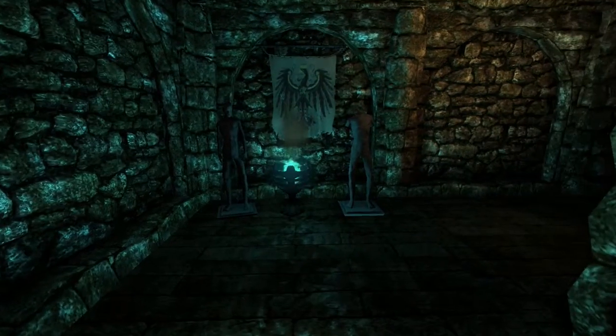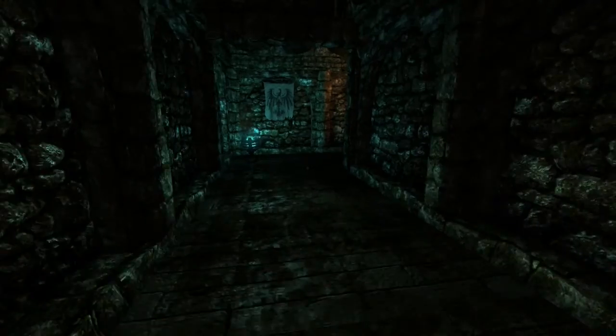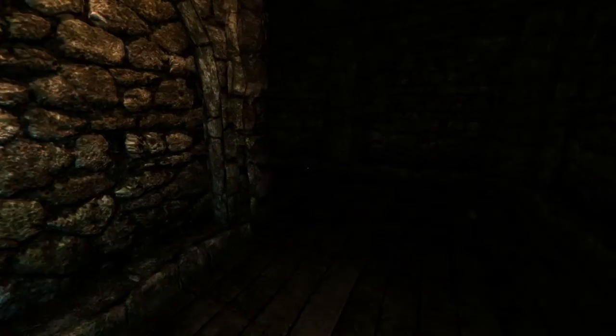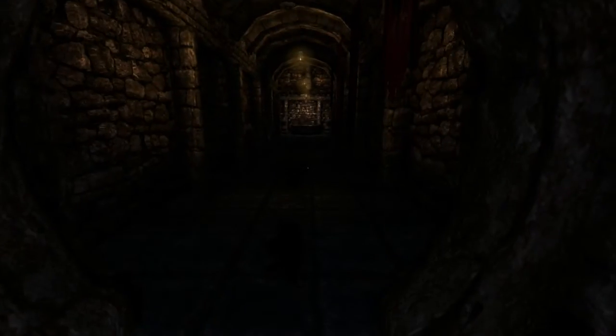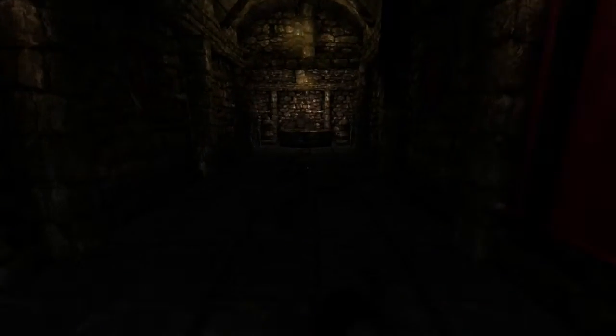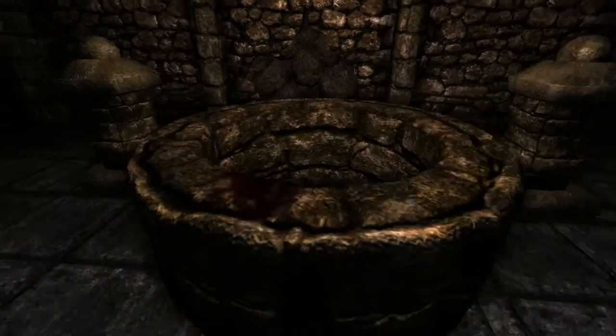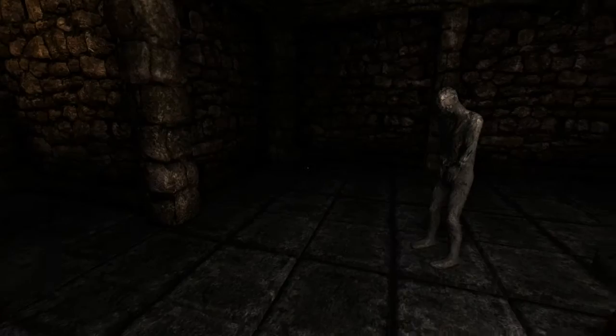So let's go into the green glowing room. That seems like a good thing to do. I'm sure the naked man will show us the way. I have a feeling I've been here before. Is that because I have been here before? No, I have not been here before.